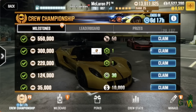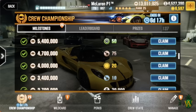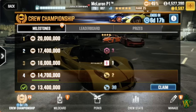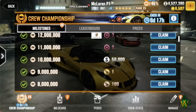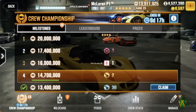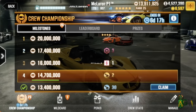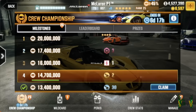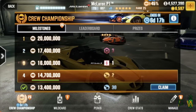From there, scroll up to make sure that you have the milestones set up, then scroll all the way to the top where it shows 20 million. If you have a claim available, or if your crew is close like mine is, go ahead and claim it. I haven't claimed mine yet because I like to wait and get everything at once. Once you do claim it, take a screenshot — sometimes you might not get the car right away, and if you need to contact support, having that screenshot will help.